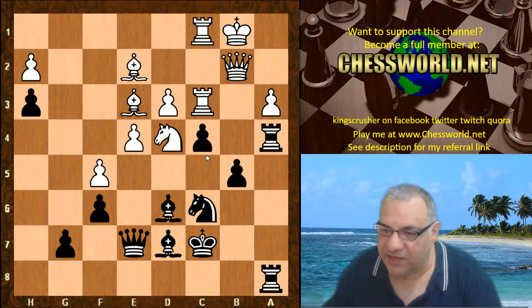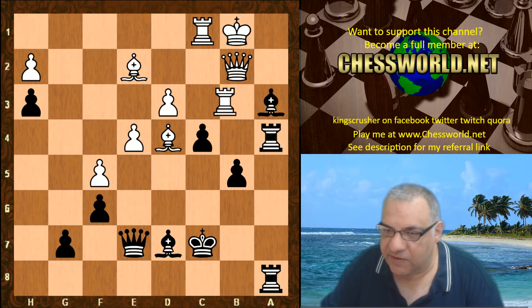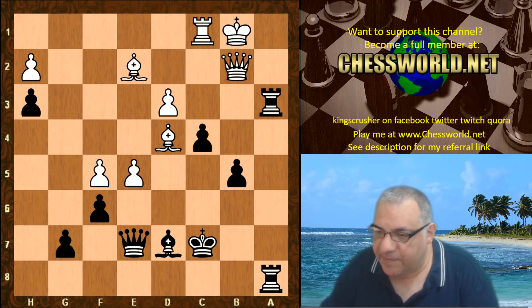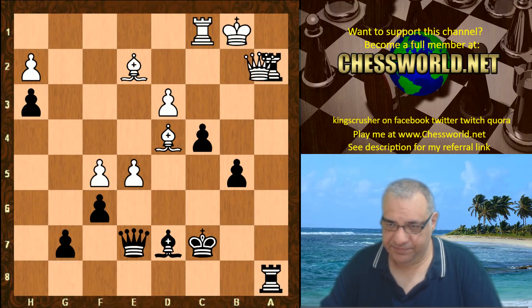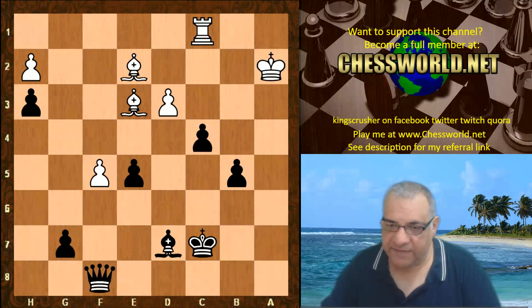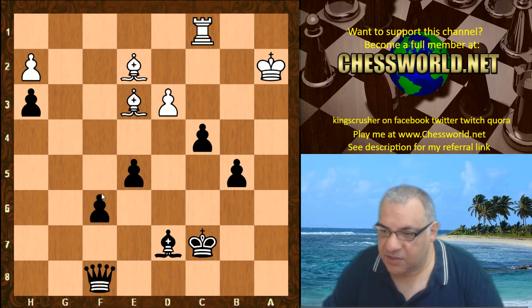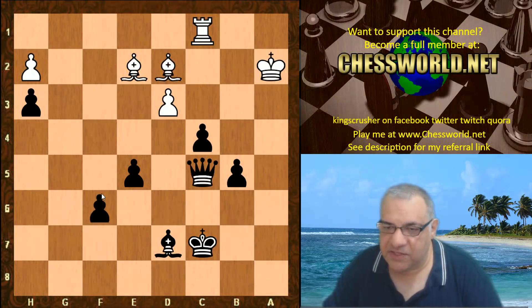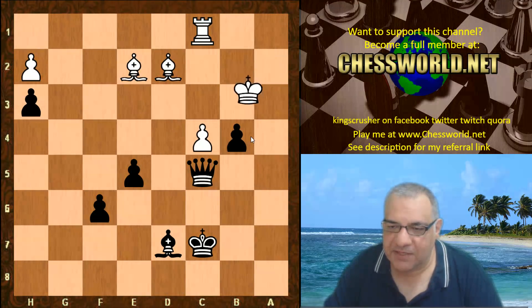Knight takes — just losing the exchange but not e4 with check. e5, and now Rook a2. Black doesn't mind winning the queen for this material imbalance. f takes e5, Queen f8 is played — this gives opportunities like Queen a8 as well. f6, g takes, Bishop d2, Queen c5 — just a really strong position for black. d takes, and now another nice positional shutdown: b4 — a protected passed pawn — and white's pieces don't seem that active.